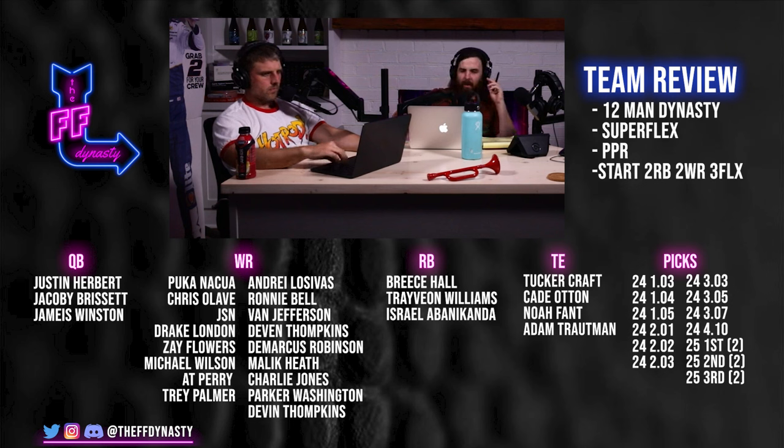Me and Big Co are going to spend a couple minutes breaking down what you've got going on. It's super flex, non-tight end premium, start two wide receivers, three flexes, and a super flex. He's got Herbert and Brissette, then Trevion Williams — so a hole there. He's got Puka off the taxi squad, Chris Olave, Tucker Craft. Not tight end premium, so we're not terribly concerned. He's got Zay Flowers, JSN, and Drake London. You want to try to make it so JSN doesn't have to be in your lineup.